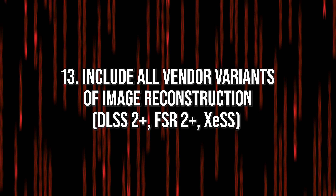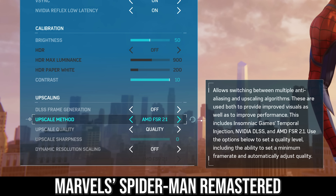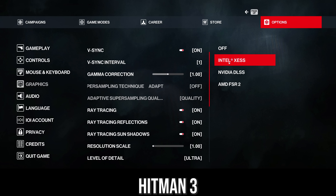The last point is: include all vendor variants of image reconstruction. Each GPU vendor has their own image reconstruction technique — NVIDIA has DLSS 2, Intel has XeSS, and AMD has FSR 2. Each runs best on their respective hardware, and they all use nearly the same inputs when being plugged into a game engine. In 2023 it should not be acceptable that a game launches with support for only one of these techniques but not the others. Which GPU vendor is sponsoring a game should not matter in this decision — there is no good reason to punish users who did not buy a GPU from a specific vendor.